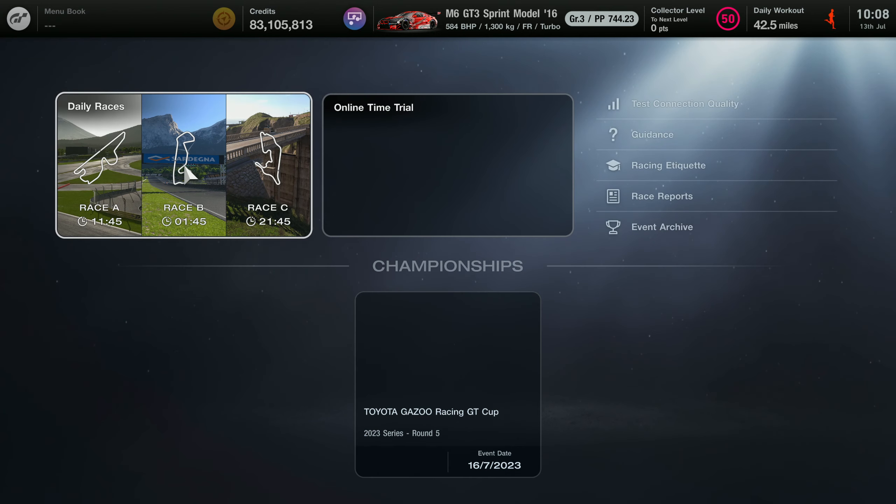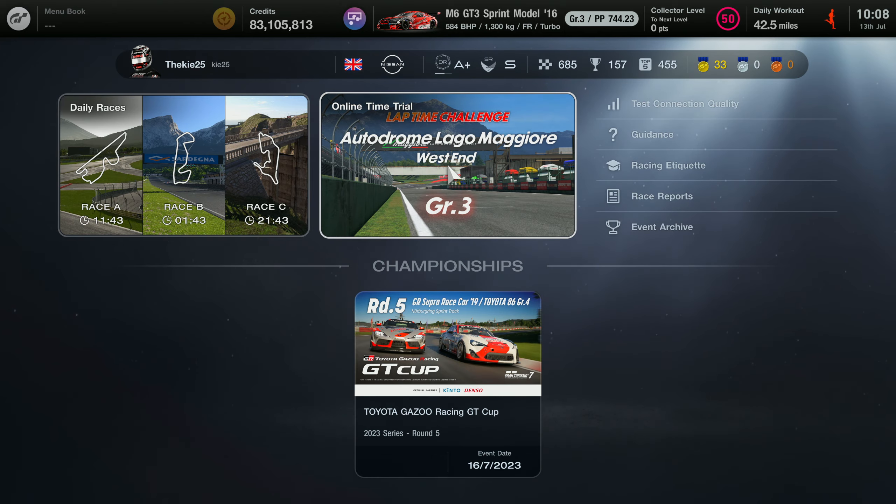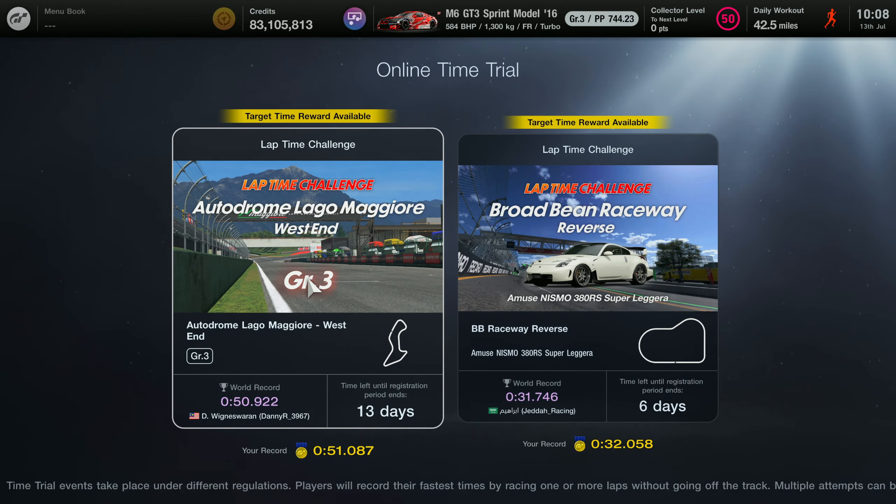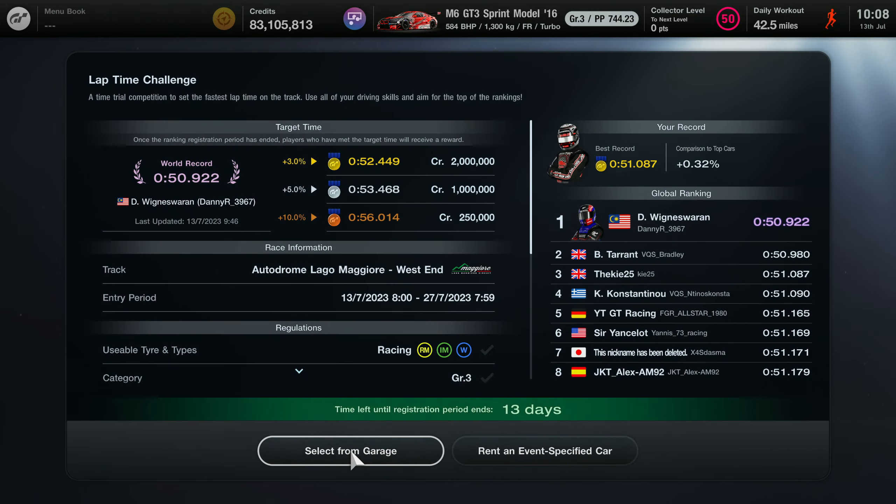To take part in this event, go into sport mode in the top right corner and click on that - you'll be greeted with the online time trial menu. From there you'll see two options; there's the BB Raceway one we already have a guide for on the channel where you can get 2 million credits within 32 seconds, so get on that if you haven't done it yet.